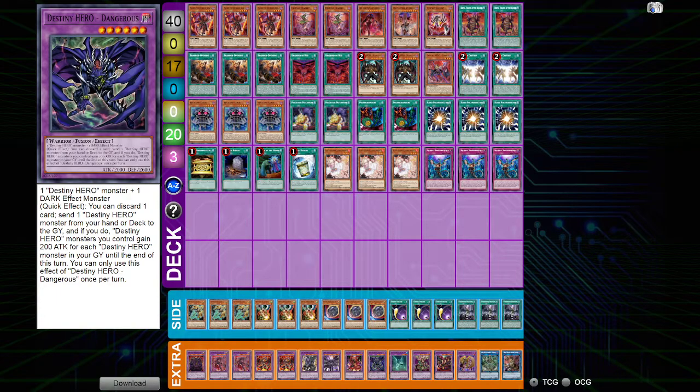Then we have our Super Poly targets. Mud Dragon of the Swamp can also be Instant Fusioned since it's level 5 or lower. It lets our cards not be targeted by opponent card effects — a quick effect that can change attribute at any point in time. This card is also good if you run into Plunder Patrol because they can't target their own cards to summon from the extra deck, so you just stop them from playing. We also have Dragostapelia, which is our go-to Super Poly target to stop the scythe lock — it has a great quick effect stopping all level 2 or higher monsters from using their activated effects on the field by placing a Predator Plant counter on them.